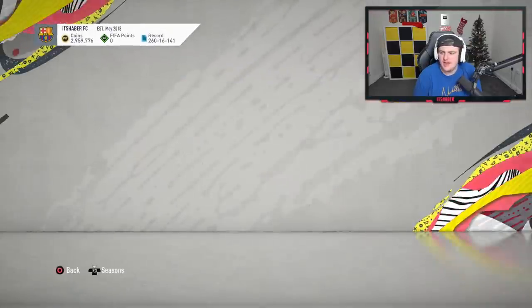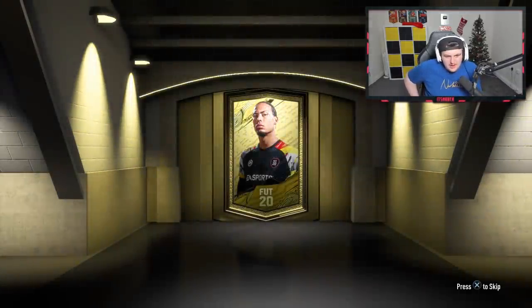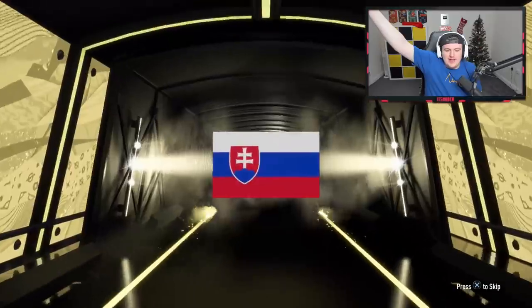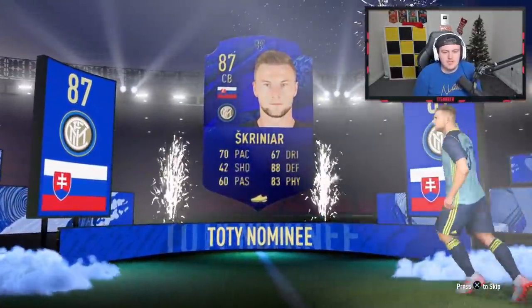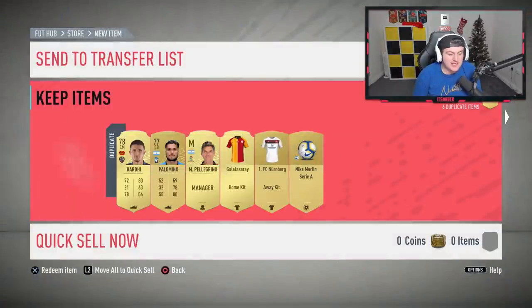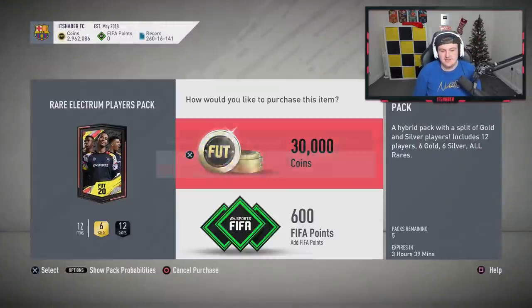SBC completed — gives us a 15k pack. Having seen people on Twitch packing a lot of these cards, I don't feel great about my return. We've got a TOTY nominee in this pack though — let's go! It's Škriniar. Not bad — at least it's an actual walkout, 87 rated, that's pretty decent. Nothing else in the pack sadly. We got one in that pack — that's a pretty decent way to end it. Three TOTY nominees total. We've got 2.9 million coins — let's do a couple more with coins.